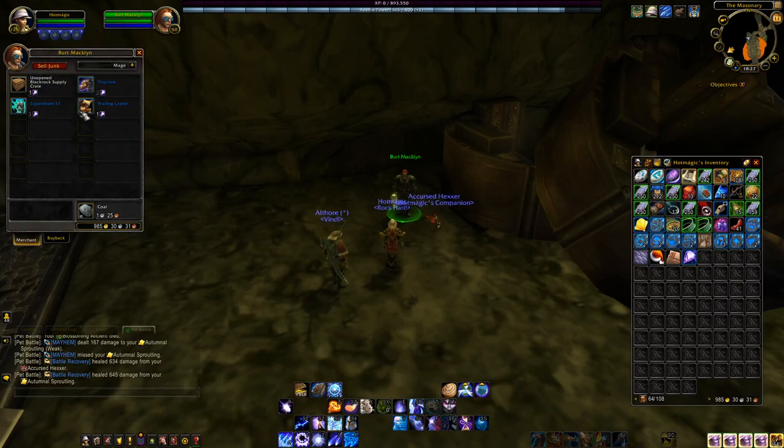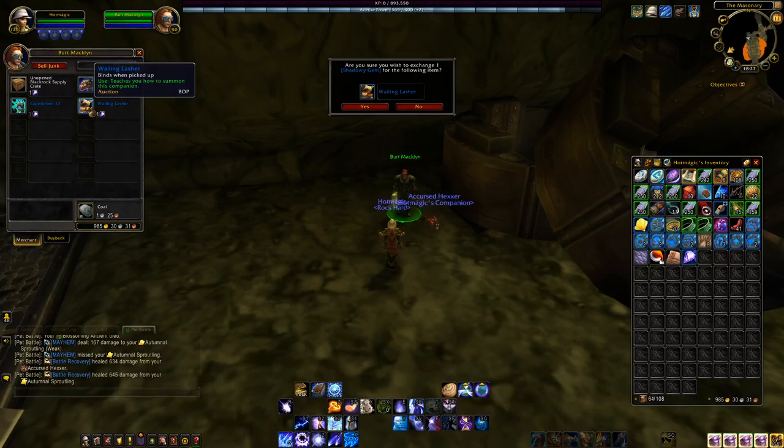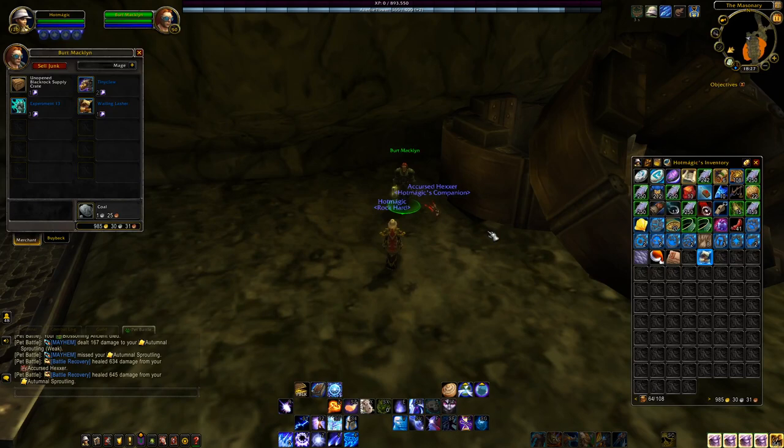The three pets you can purchase with the currency — all three of them are pretty bad. The best one is definitely the Wailing Lasher. These two mechanicals are just pretty bad: Tiny Claw has less than 1,200 health, though it is pretty cool that he does have Rain Dance. Experiment 13's breed is a complete lie — it says SS breed which means it's supposed to be fast, but it only has 276 speed, so I won't really bother wasting your time getting that unless you just want to collect it for the lols. I'm just going to go ahead and purchase the Wailing Lasher for the first time.